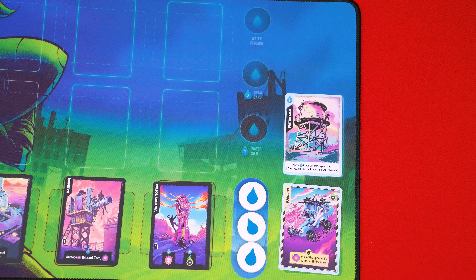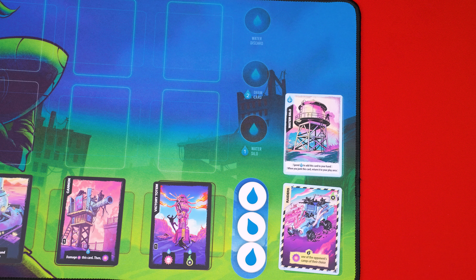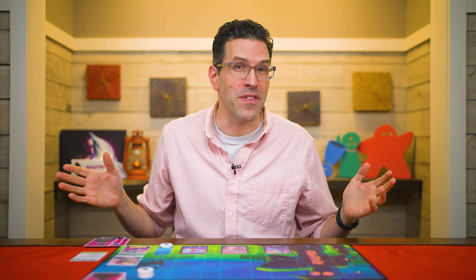We'll discuss how you get Events a little later. After the Events phase you then move to the Replenish phase of your turn. You always start every turn with exactly three water tokens, unless you're the first player of the game. On that player's very first turn, they start with just one water, so they should move two of these water tokens to the discard area, but on all future turns players start with exactly three water as normal.